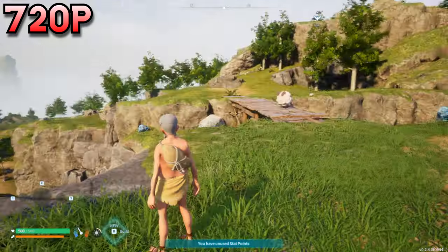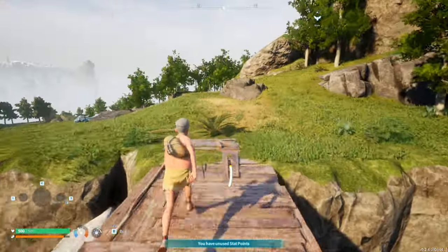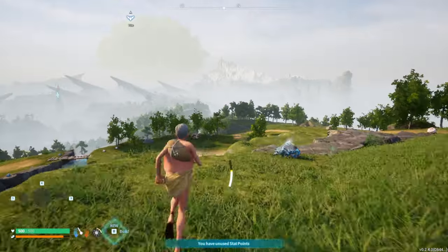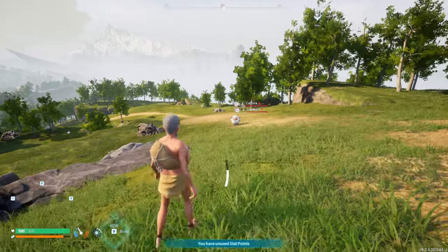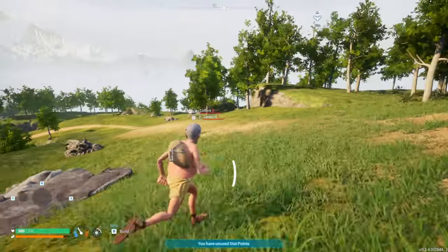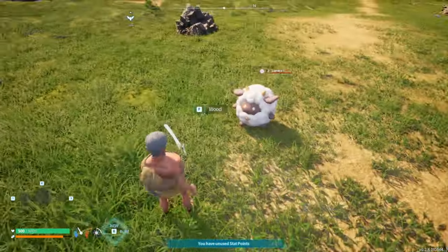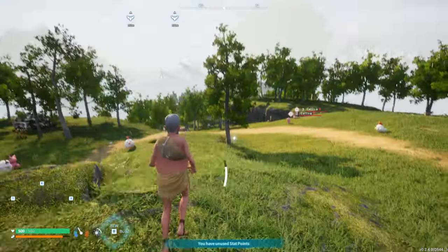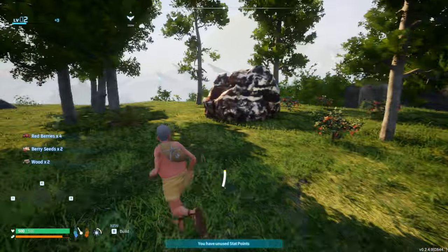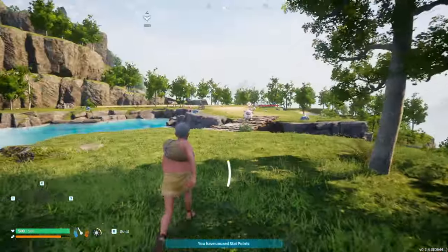Alright, we are at 720p and holy crap — the grass is looking pretty jagged. I don't know if this is an inherent quality of Unreal Engine 5 relying a lot on anti-aliasing techniques, but it's not looking great. It's looking really bad actually. It's looking really sharp, and not in the good way — like the kind of sharp that would kill you if you were poked by it. But I mean, it's still playable. It's just a matter of the grass mainly. I do not foresee this game scaling very well at all with lower resolutions.